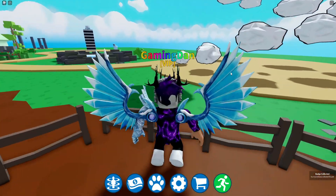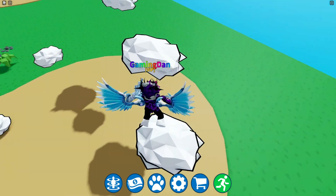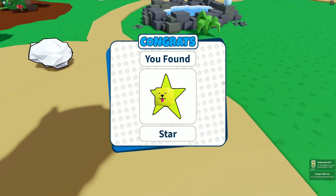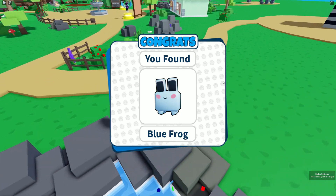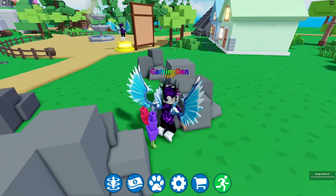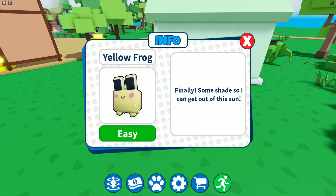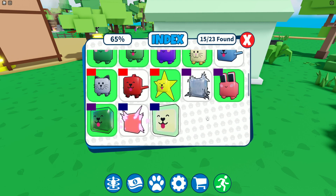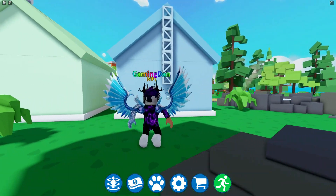If we go up these clouds, we can go ahead and claim the star, which is awesome — there we go, got the star. We also have a blue frog over here — there we go, got the blue frog. Let's see how many we've claimed up already — 65% of the way done! There are a few here that I can't remember how to get, but I think I know how to get the rest of them.